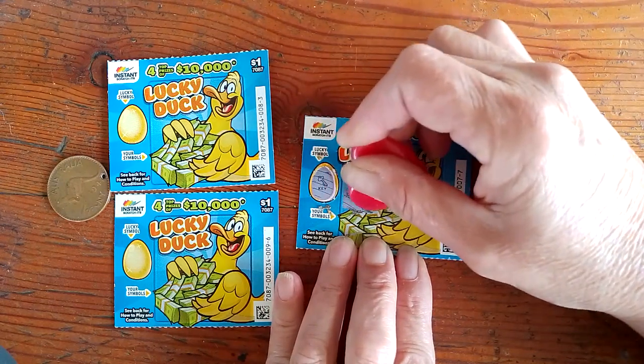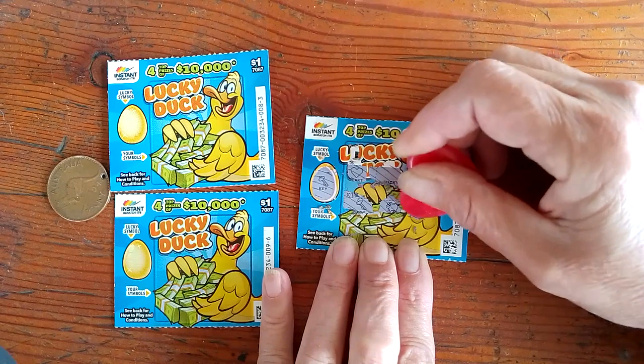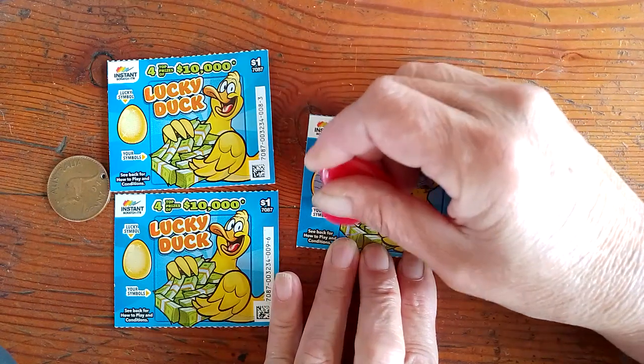Next one — oh, here it is! We've got a key, so we've won a prize. A piggy, and a ladybug. I don't think there's anything else — no, nothing else. So let's see how we go with the key.